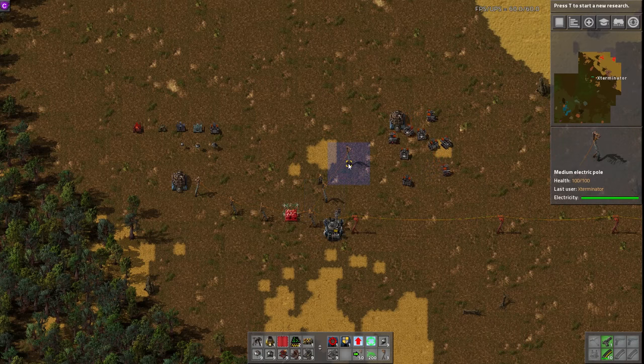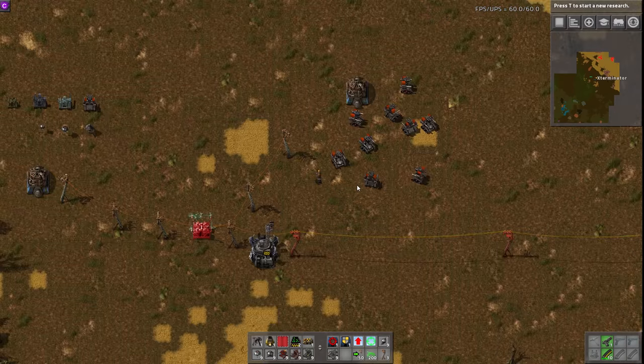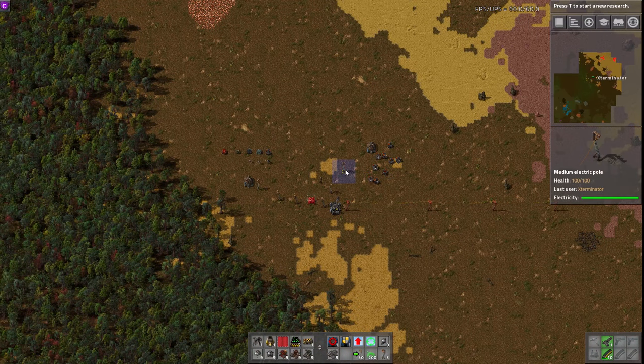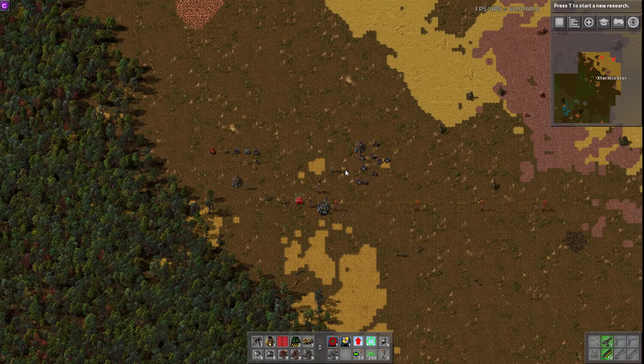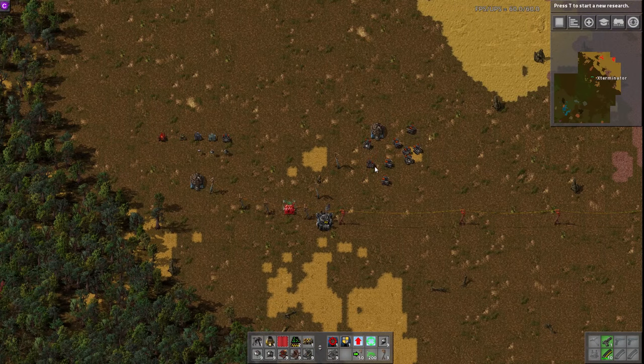What this mod essentially allows you to do is automate combat. As you can see here, we have these little droids, these little robots that we've deployed, and these guys will essentially seek out and destroy biters and biter bases for you. A long time ago when we had artifacts, they would also auto-pick up the artifacts. There are all different kinds of them and they will form squads. You can form guard stations or patrol routes, which I'll show you here.